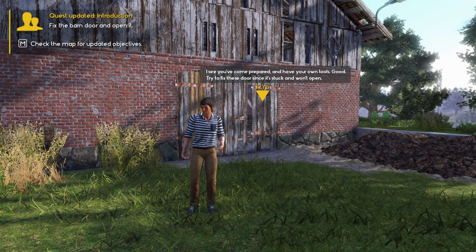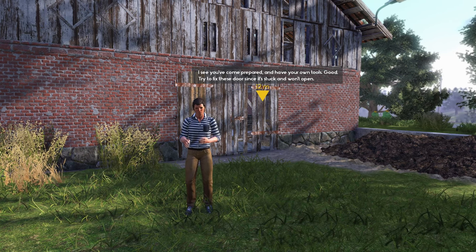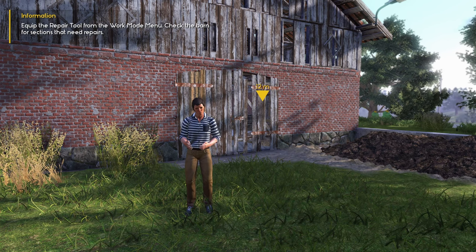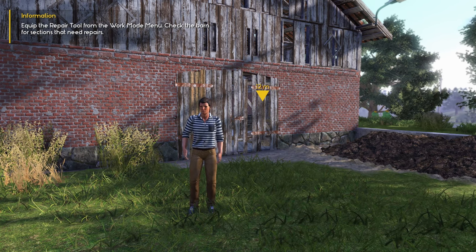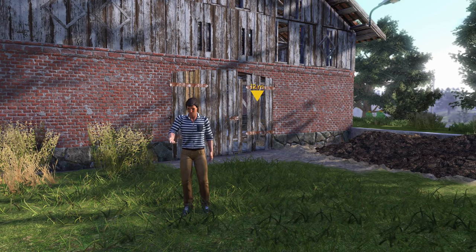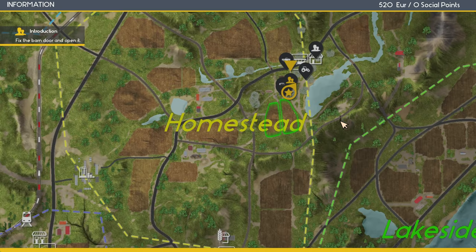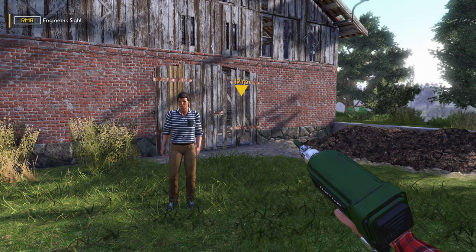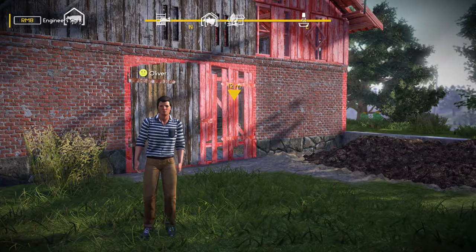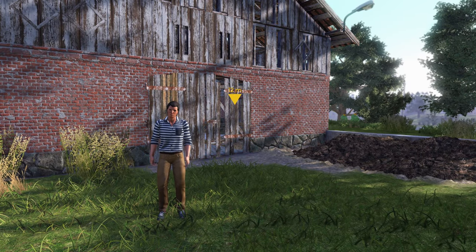I see you've come prepared and have your own tools. Yes, we have tools. Fix the barn door and open it. Try to fix these doors since it's stuck and won't open. Equip the repair tool from the work mode menu. Check the barn for sections that need repairs. Okay, where do we find the work mode menu? Oh, engineering site. Ooh, so we've got a nail gun and that's it.